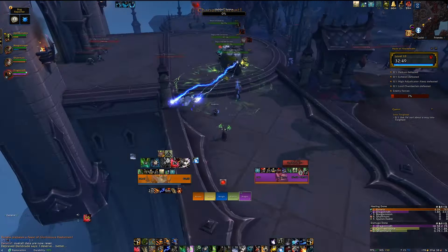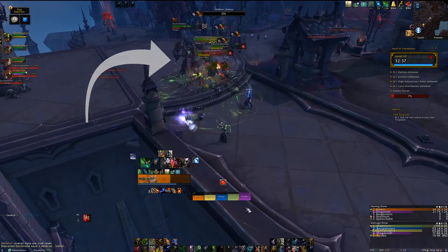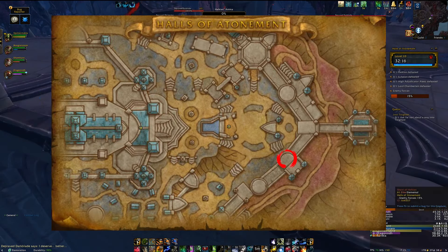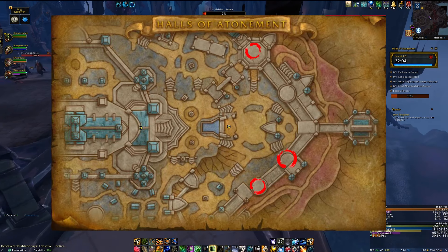To activate the first boss you'll need to kill three mobs called Shards of Halkius that are pointed to here. Here's a floor plan of the starting area once you enter. The three Shards of Halkius are situated here, here and here. You'll find Halkius here.